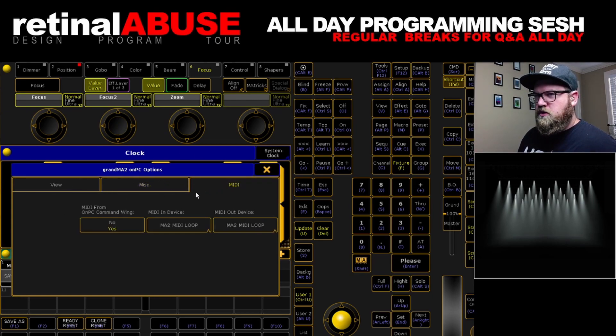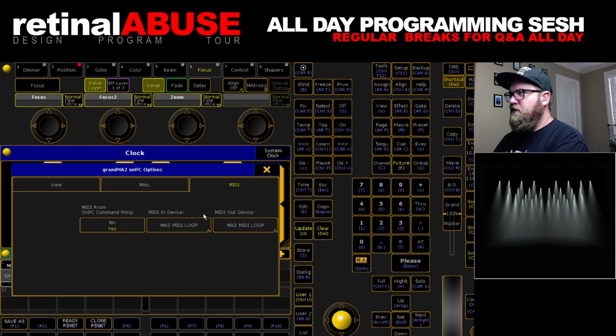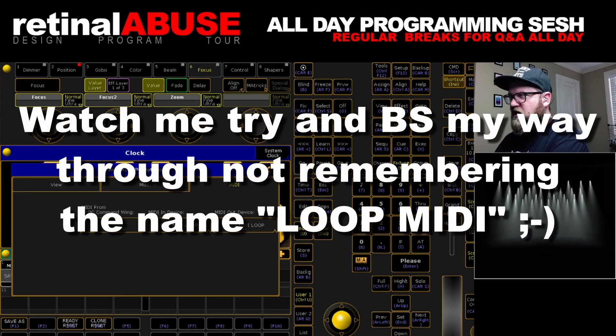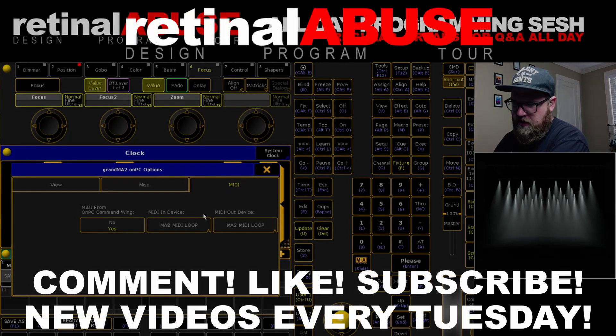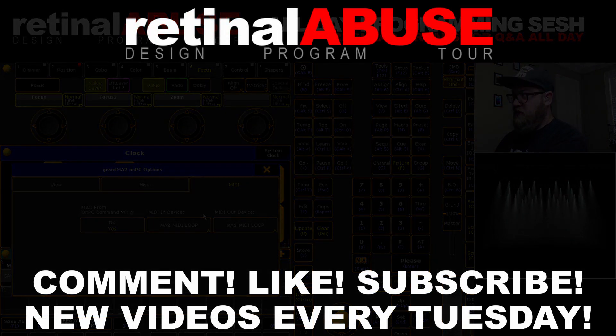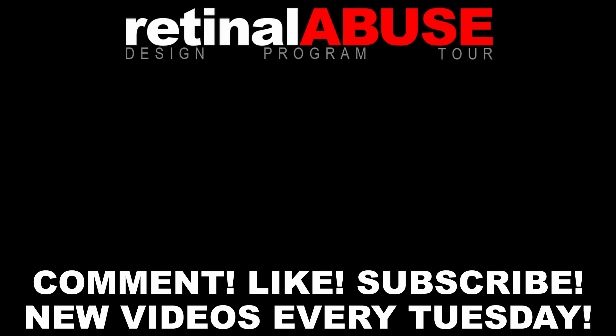MIDI is cool. MIDI from on PC command wing — yes, that's so you can accept MIDI into the back of a command wing if you have one. MIDI in devices — I have MA2 MIDI loop. That's because I use Reaper and that tried and true method of Reaper sending MIDI time code through MIDI loop, which is free software, into MA so that I can have time code for my shows. If you don't know how to do that — do you know how to do that?